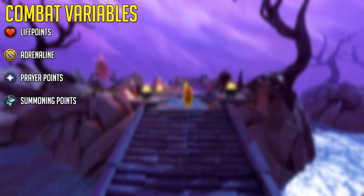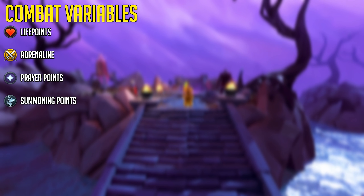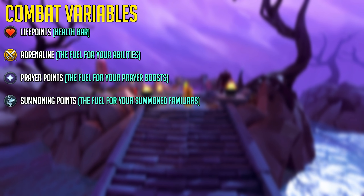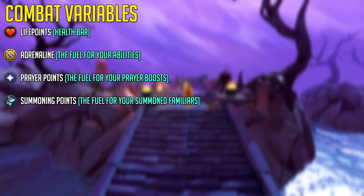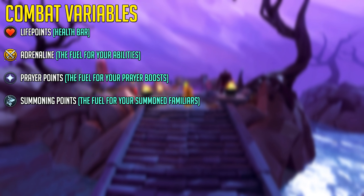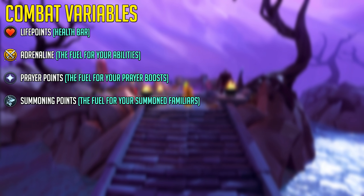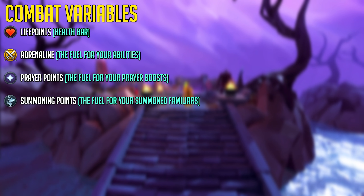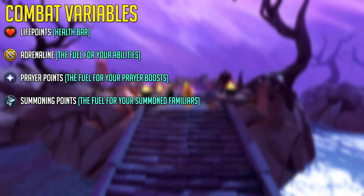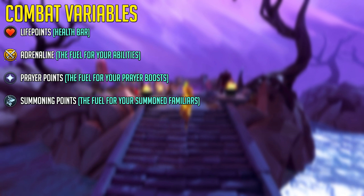Next up: combat variables. RuneScape has life points, adrenaline, prayer points and summoning points. Life points are pretty straightforward but can be increased by certain boosts and are determined by your constitution level, which is trained by different combat skills. You always gain one third of your total combat experience in constitution experience — meaning if you got 1000 experience total, 333.33 of that would go to constitution, and the rest would be divided over your combat skill. Adrenaline is gained by using combat abilities and is the fuel for your more powerful threshold and ultimate abilities.